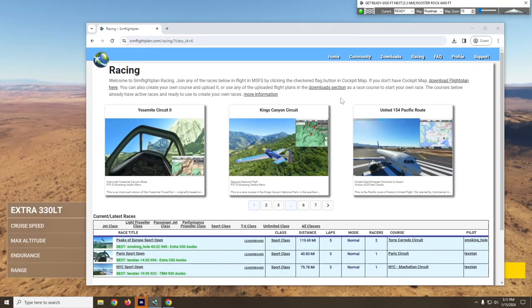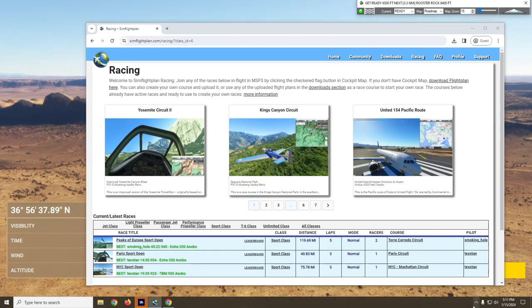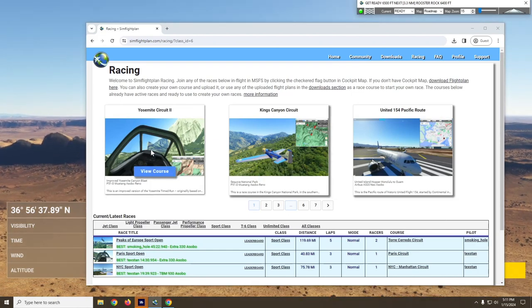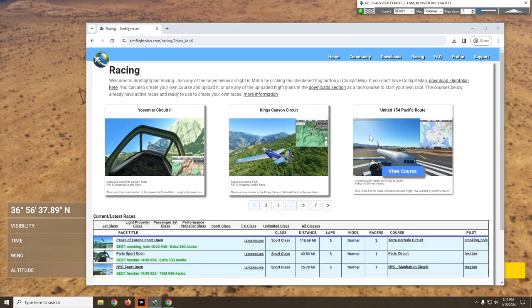That's how to race any aircraft in Microsoft Flight Simulator. All of these flight plans are free to download and fly. Check out our other how-to videos on things you can do with them — all downloads, whether race courses or not, are free to fly for everyone. If you enjoyed this, please like and subscribe.